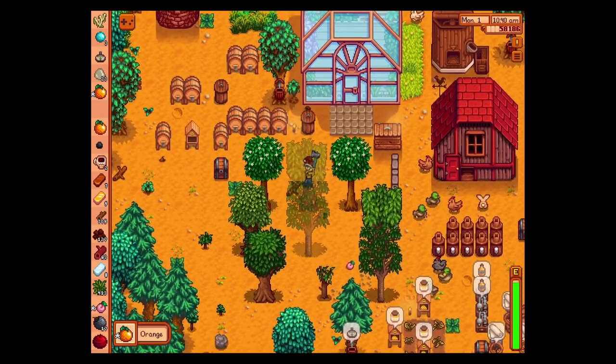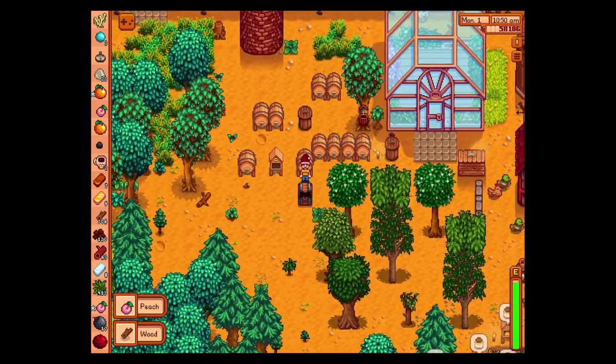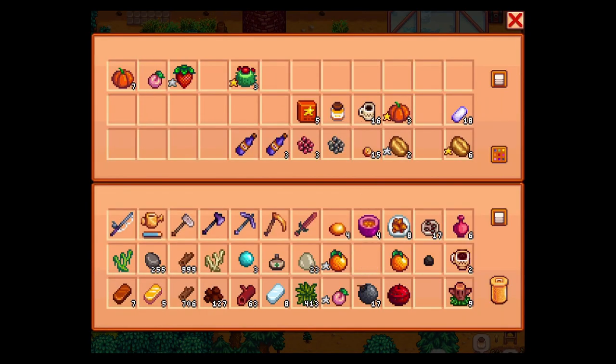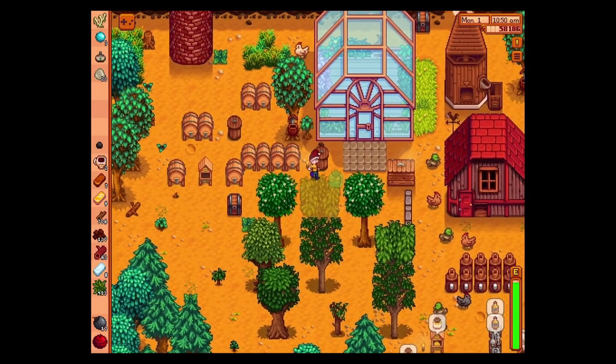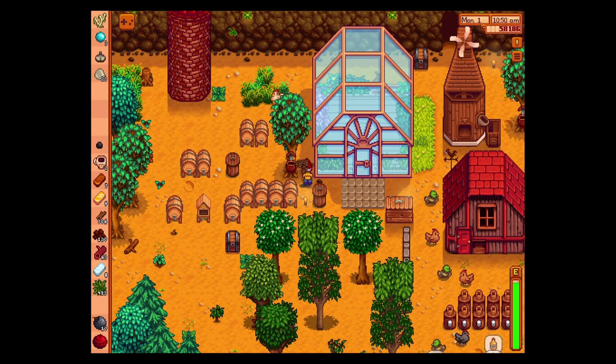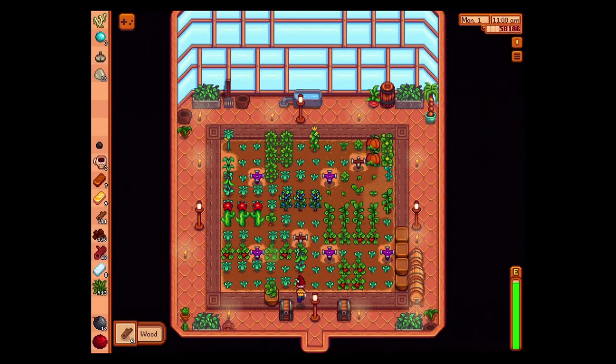It looks like we can get different qualities of fruit — I don't think I've seen that in the past. I wonder. I should probably buy more hay, but before all that we're going to go visit Robin. Let's get Mr. Ed, and then I need to check in here. We got stuff to get, and our ceramic pots are not happy, so I should change that around.